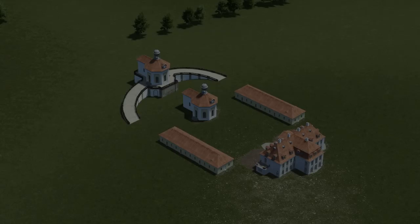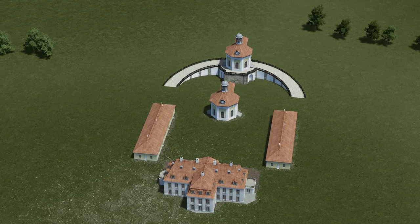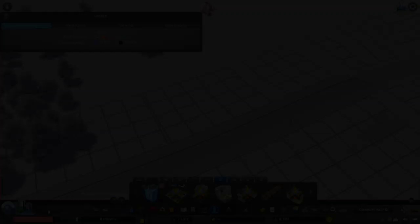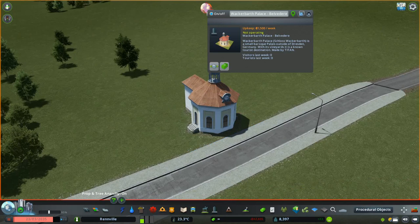In this set, now included, is the palace building itself, the Belvedere as well as the economic buildings. Both the Belvedere as well as the economic buildings can be painted with TPB's painter mod. The Belvedere originally just comes by itself and you can add the substructures with the ramps by simply changing the name of the building.